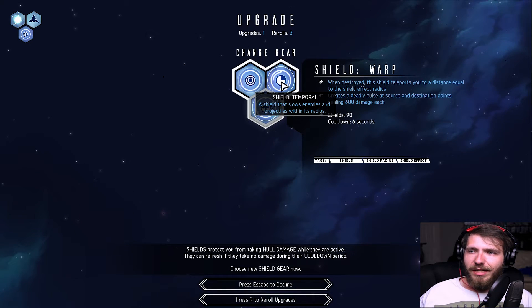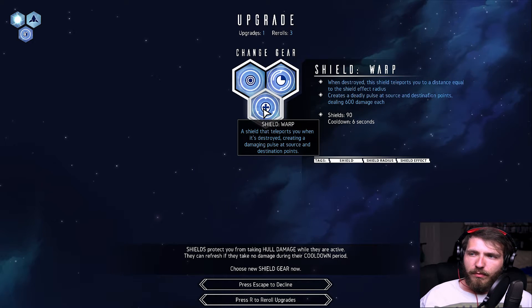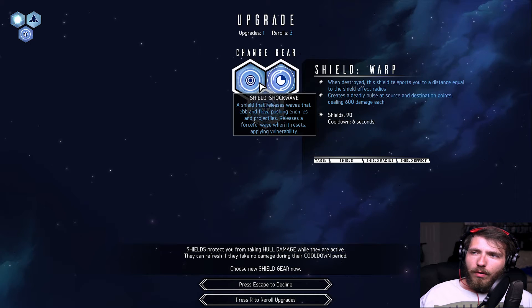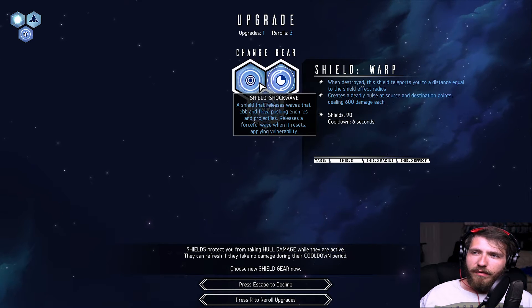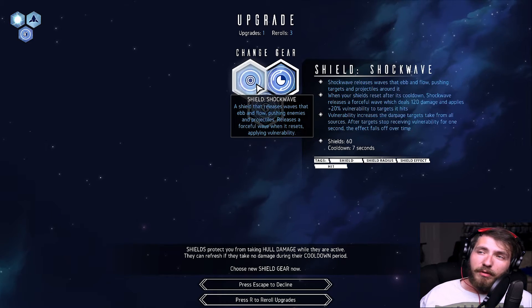So the options are: a temporal shield that slows enemies and projectiles down in its radius; a warp shield that teleports you when it's destroyed; creating a damaging pulse or shockwave that releases a wave pushing enemies and projectiles — ebb and flow. I'm gonna go with this one. It's actually pretty good.